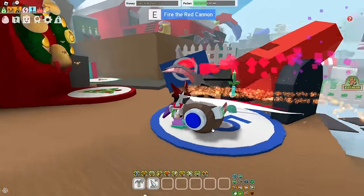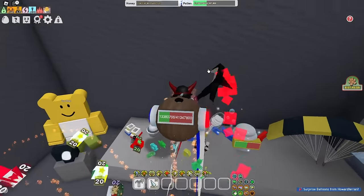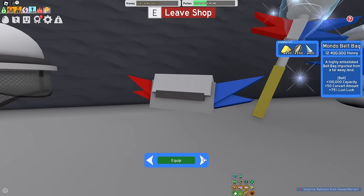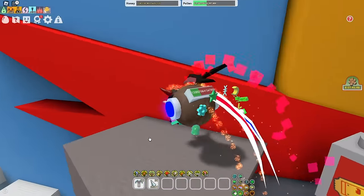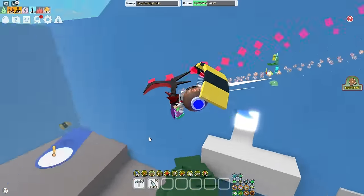I'll be starting off with the order in which you should buy all your tools and gear. We're going to start off with the Top Gear Shop — that means the Beekeeper's Boots, Beekeeper's Mask, the Mondo Belt Bag, the Porcelain Dipper, and the Porcelain Porta Hive. Once you have all that, you're ready to move on. It's quite easy to get — only about a day of grinding or so.